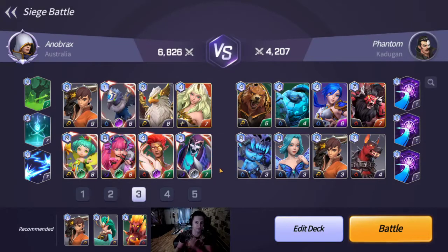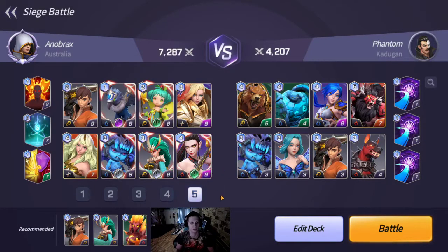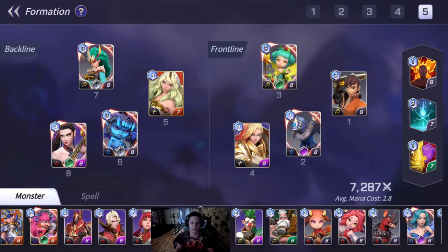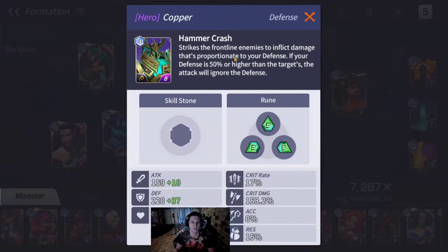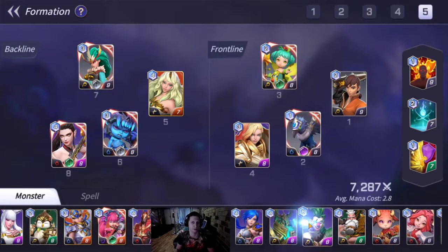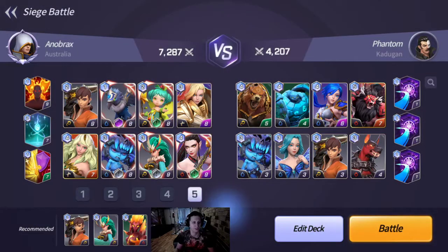When I first came through this particular scenario I was very adamant about bringing Kali. You can also use a unit like Copper — as long as you can get his defense high enough he will also ignore defense — and Lucian will also ignore defense there as well. It does suggest bringing Royd and the Harpy.